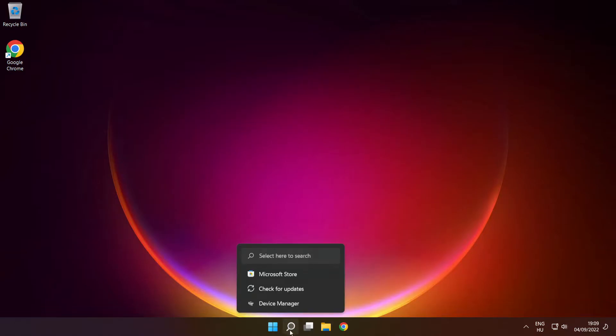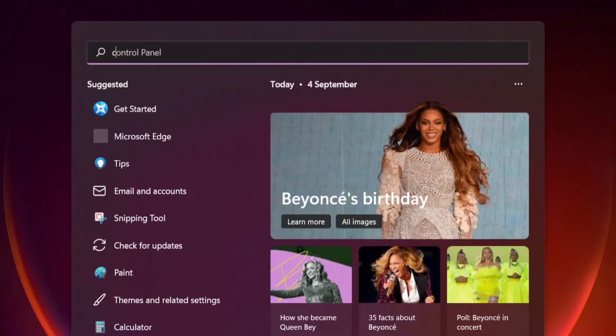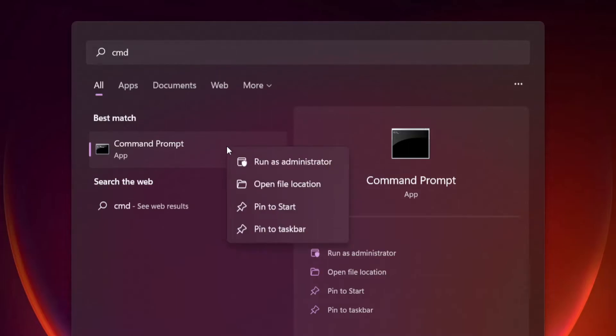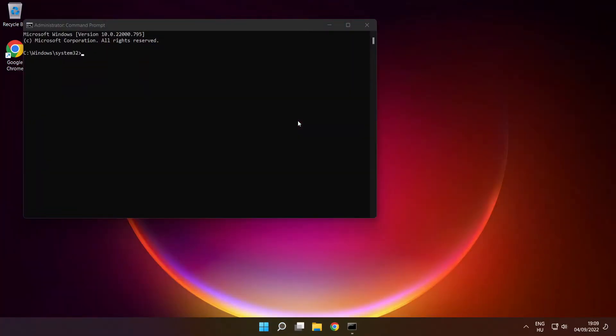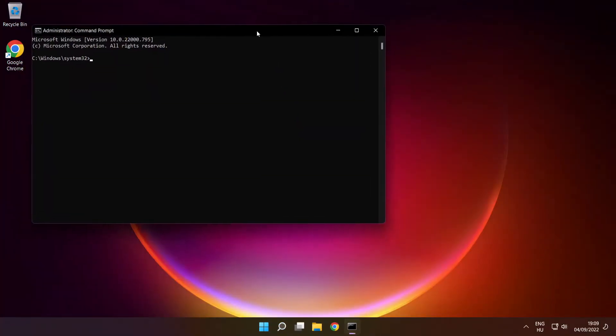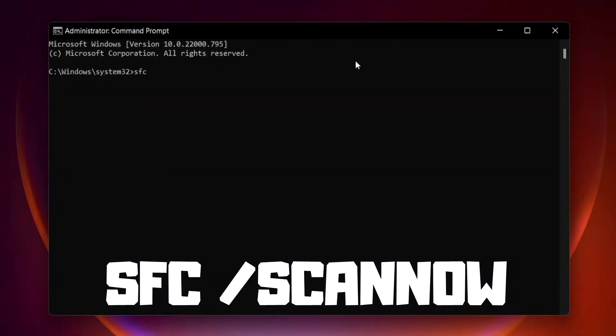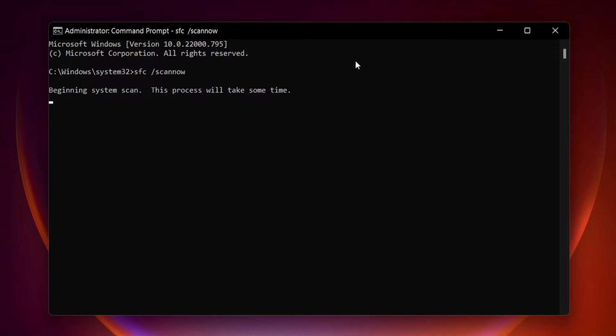Click the search bar and type CMD. Right-click Command Prompt and click Run as Administrator. Type SFC /scannow and press Enter. Wait for the scan to complete.